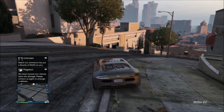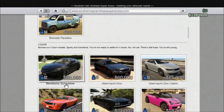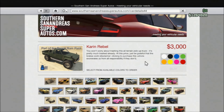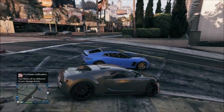Before you get there, go ahead and order yourself a Rebel from the internet — Southern San Andreas — and order it. Then head on down to Los Santos Customs.